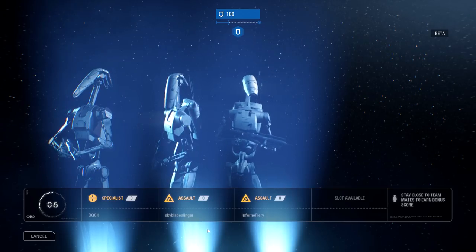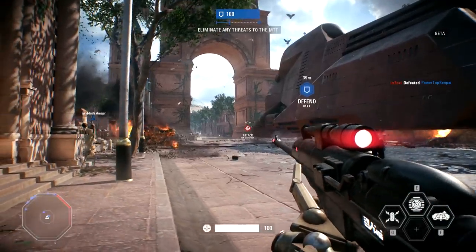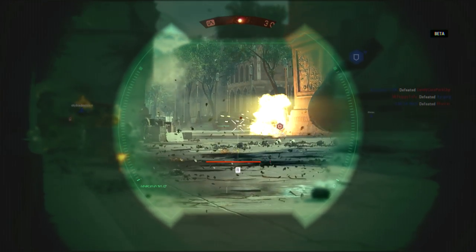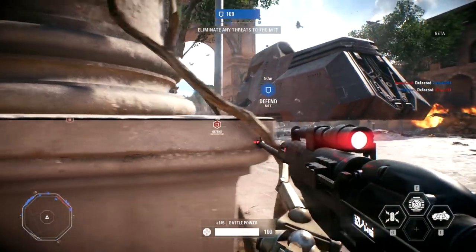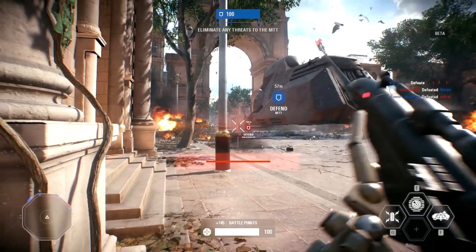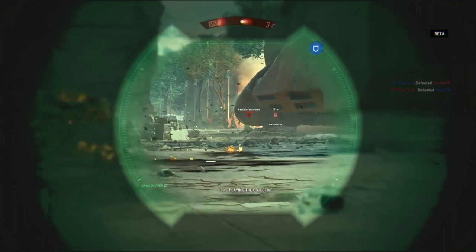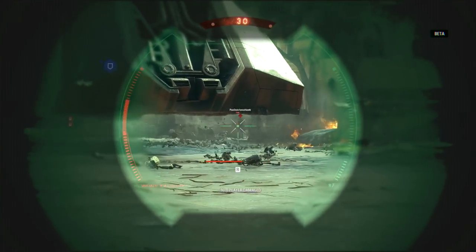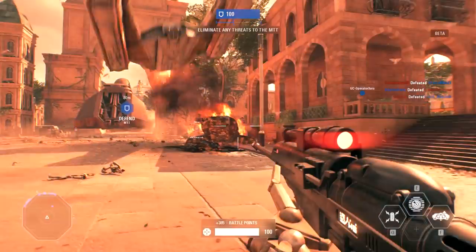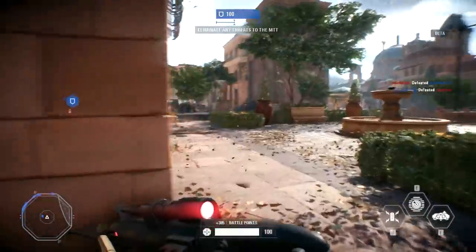Let's try using the specialist - the sniper - see what we can do. I see him coming out - got him, look at that! I got a couple of shots - oh I got the kill assist there. Our forces have reached the first waypoint, good - continue the escort. Alright I gotta move up a little bit. I can see why people use the snipes though - you can just stay back and shoot like a boss.